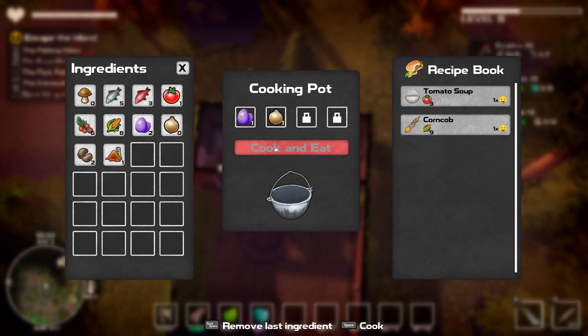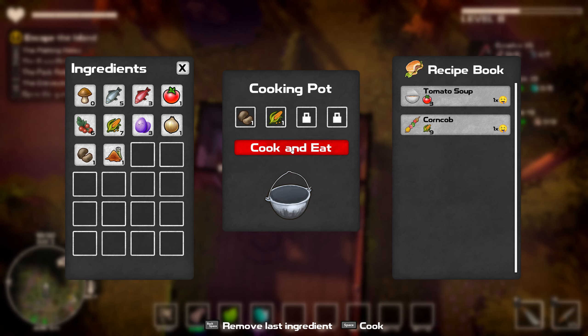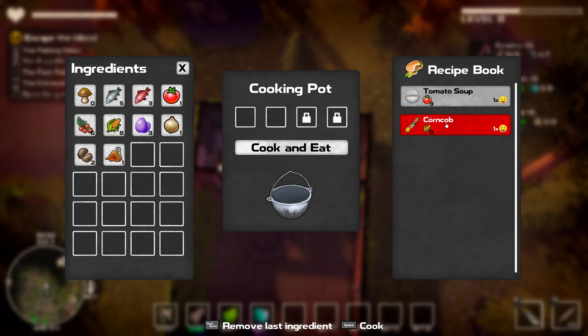Does it unlock once you just gather stuff? I think I'm a long ways away from the farm to do that. Let's try an egg and an onion - does that do anything? I think it's only recipes that you know - I don't think you can learn them yourself. Potato and corn sounds good. I guess only matters if you have them over here.